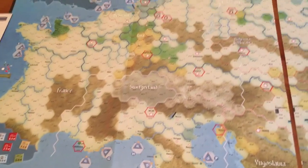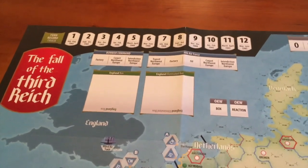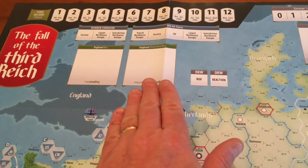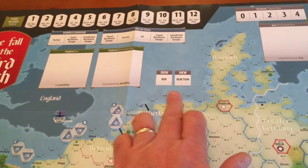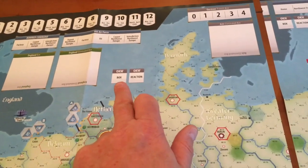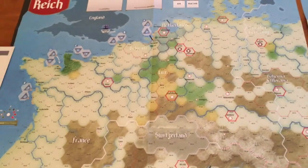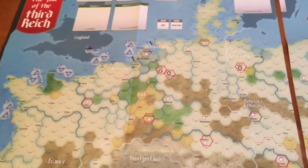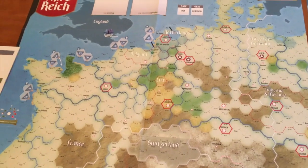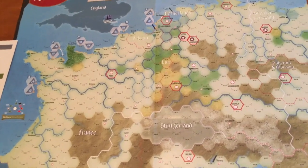Let me show you some of the features of the map. As you can see, there's a basic turn record track, units that are available, and units that have been destroyed. These relate to German headquarters units, which are key to play — the Germans have to route command and control through HQs.